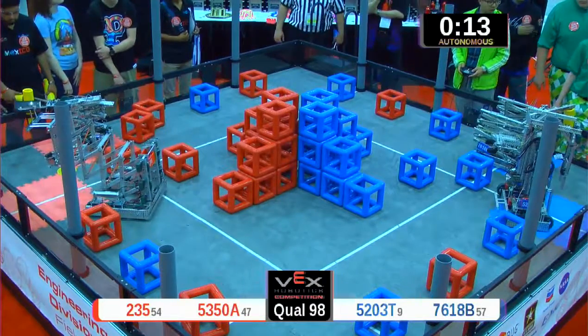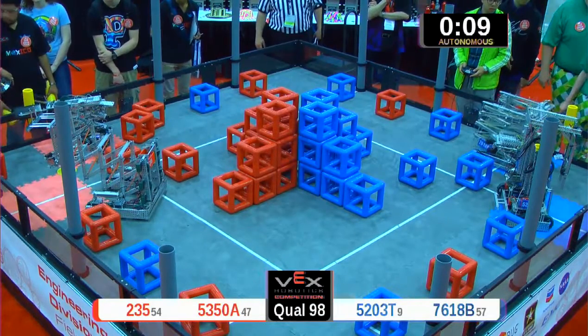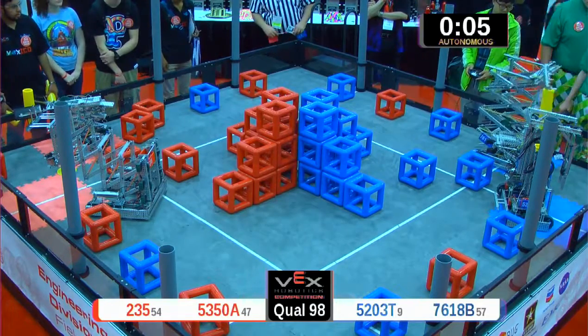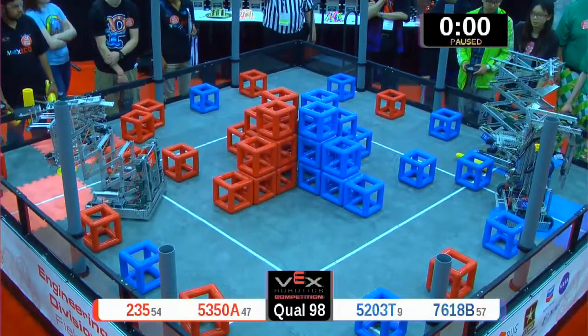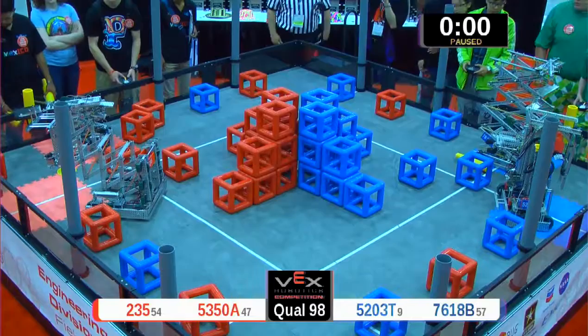We go into autonomous mode. Team 235 flipping their cube right out of the field — referees put it back in — but looks like the blue alliance gets it done, doing an automated skyrise score. Look at that computer programming action! So close on the second one, but they got two. 10-point bonus advantage for blue. Let's go — three, two, one, go!